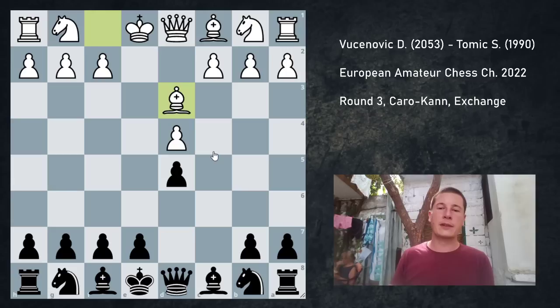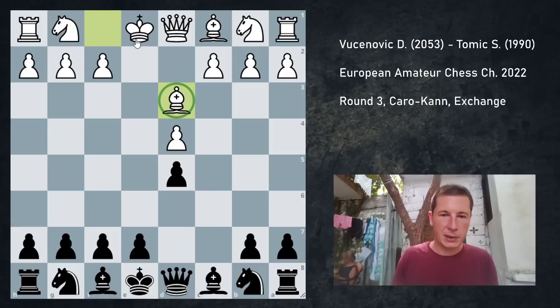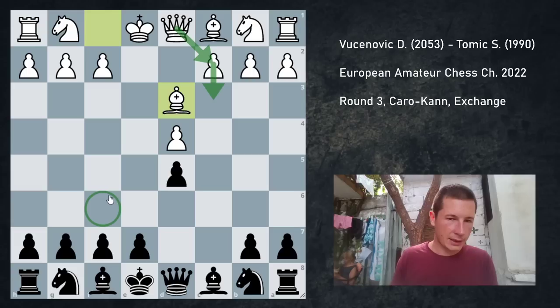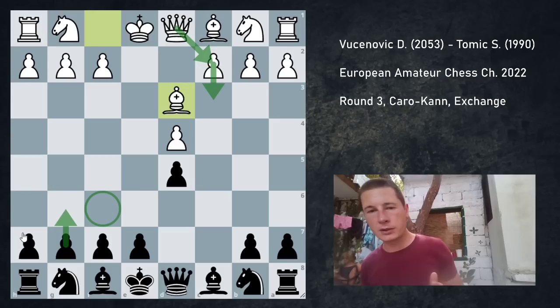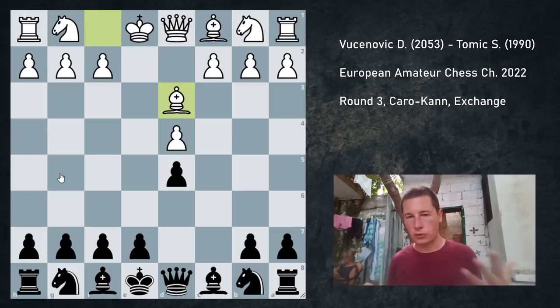Even if you do get your minority attack in and manage to create a weakness on c3, even if you win a pawn on the queen side, even if you have more space and more active pieces — make a couple of mistakes on the king side and you can easily lose. This bishop on d3 is a great piece. The knight can often jump into e5. Sometimes white continues with h4, h5, especially in variations where the queen gets to c2. The knight on f6 is either pinned or traded off, so you have to play g6, which is often theoretical. When there's a pawn on g6, your dark squares are weak and h4, h5 makes perfect sense.